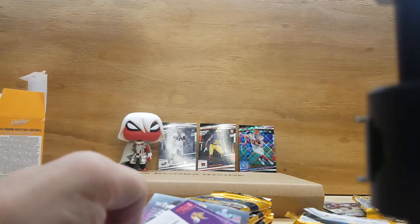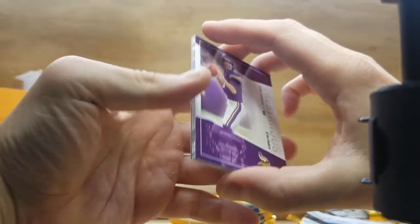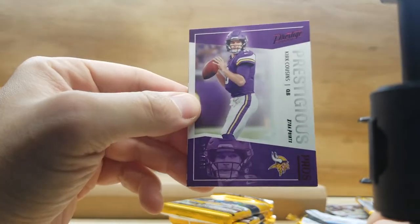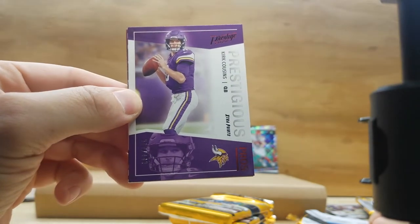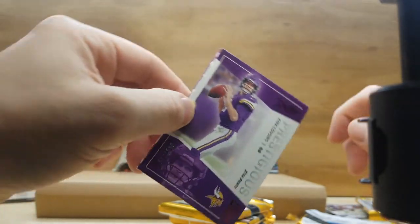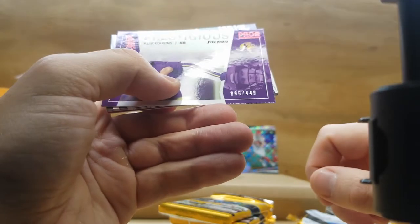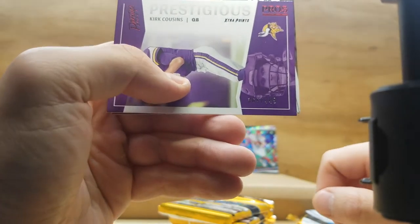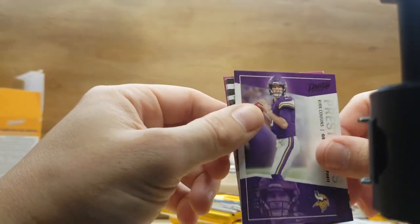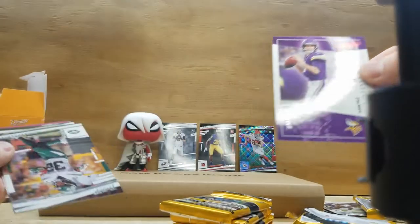Oh, looks like we got a numbered card! This one says Prestigious — Kirk Cousins — and it's numbered 369 out of 449. There you go. That's the first time I've gotten a numbered card. Pretty sweet.